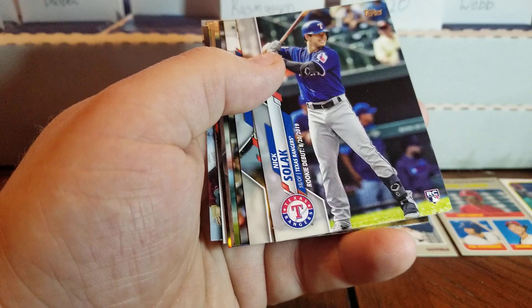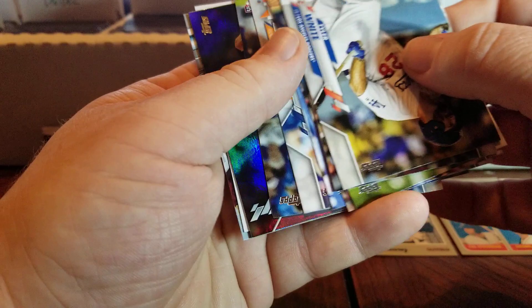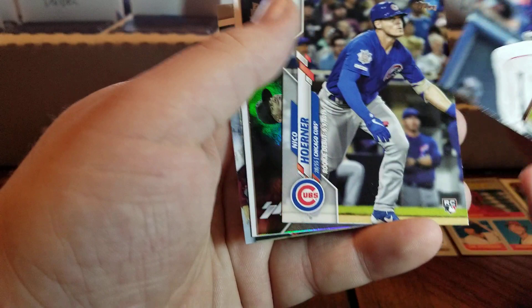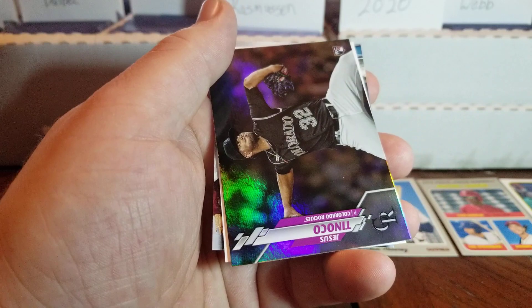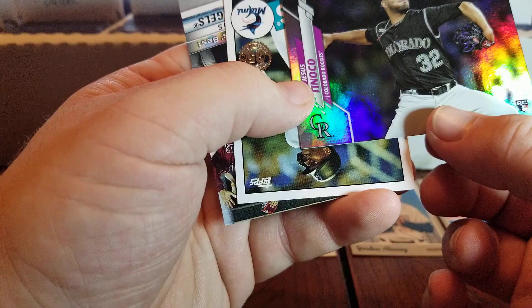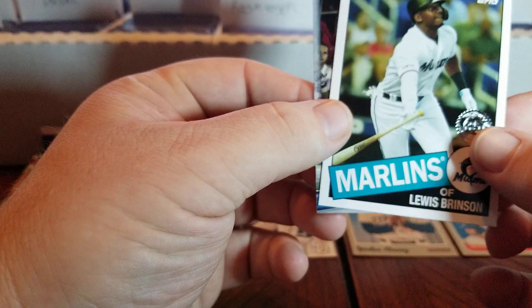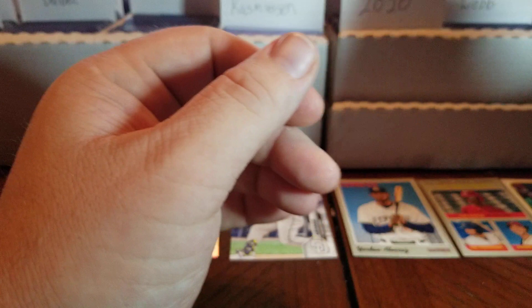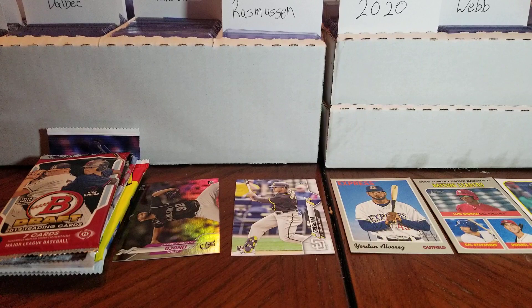Tyler White, Yadier Molina, Kenta Maeda, Todd Frazier, Chris Iannetta, Miles Straw, and Nico Hoerner Debut, which looks almost identical to his rookie card. Jesus Tinoco Rookie — Rainbow Foil, we'll take that. Lewis Brinson — I had so much hope for this guy, it's just a shame, he's been an absolute bust, so much potential. And then a team card of the Angels. Not bad — we got the Trent Grisham and a rookie Rainbow Foil, we'll take that any day.